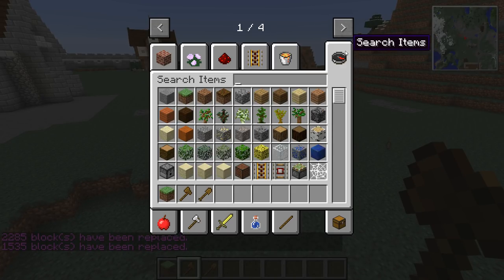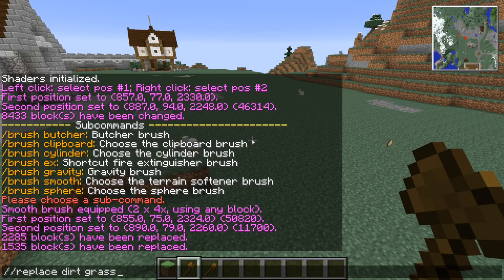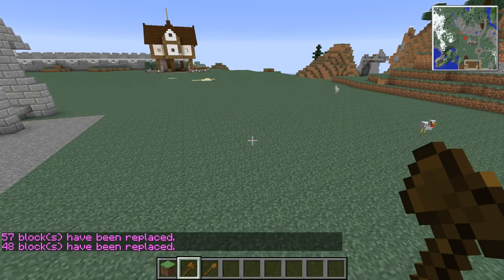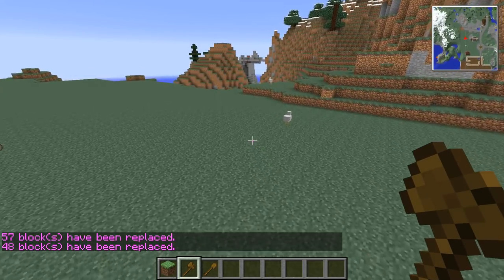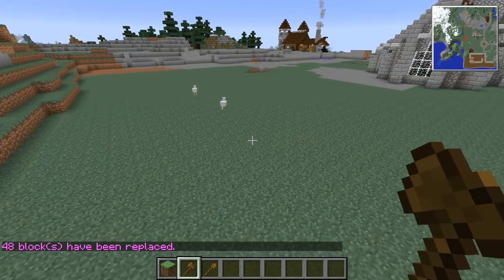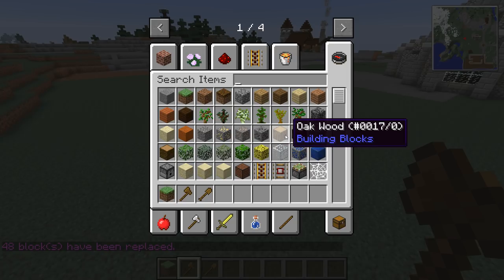Oh, and coal ore apparently. There we go, and gravel. So now are we happy? We've got a nice sort of ground area to build on. So this shouldn't be that difficult of a building to do.